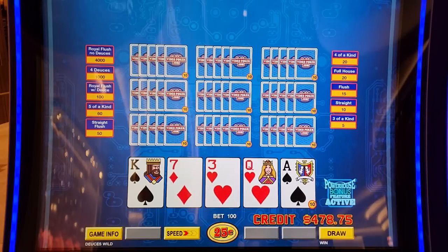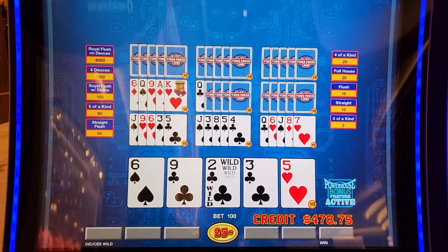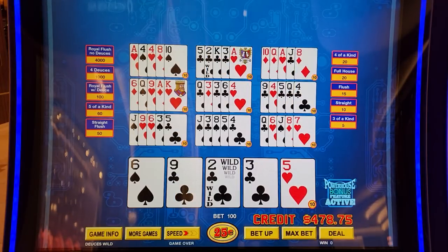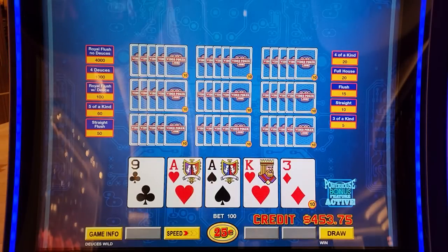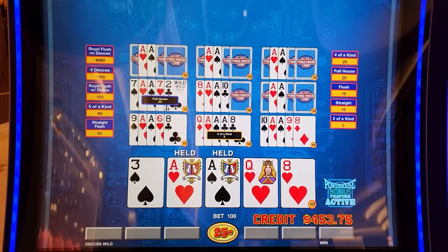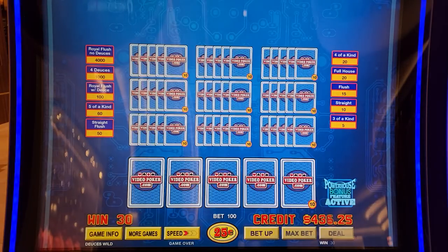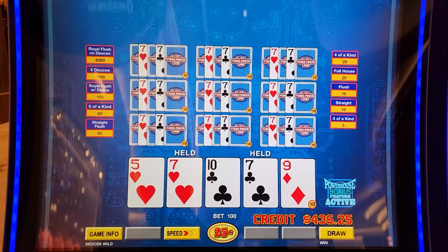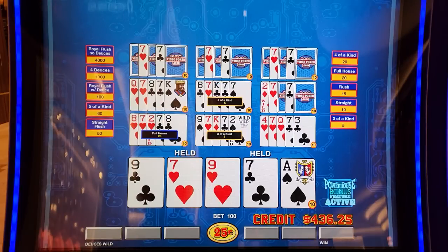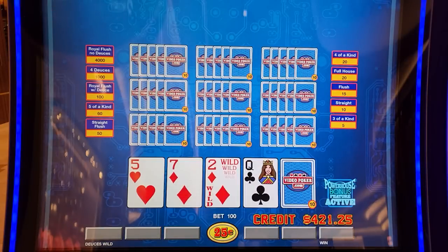You don't keep ace-king suited. Let's fill in a bunch of deuces. $7.70. Let's see. Come on, let's turn it into a winner.